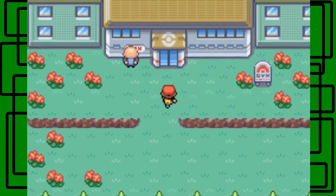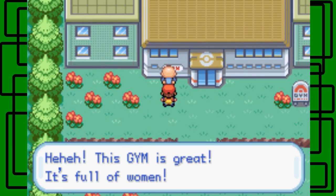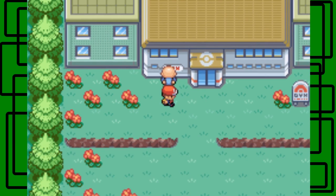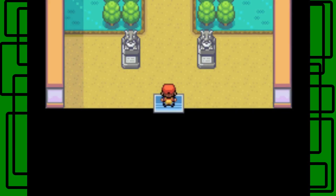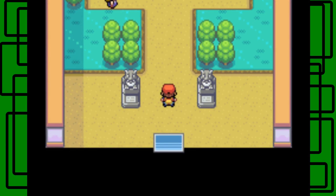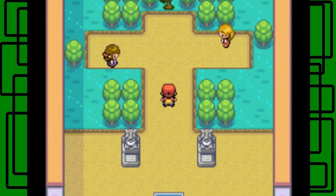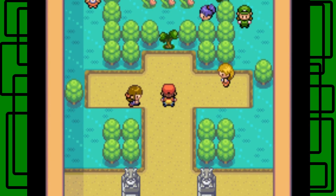So here we are in the Celadon City Gym. I have Firefox up front, which is pretty cool. We also taught Flamethrower to Firefox, and we taught Hyper Beam, Shadow Ball, and Thunderbolt to Trouble Cleft. Let's take on this first trainer.